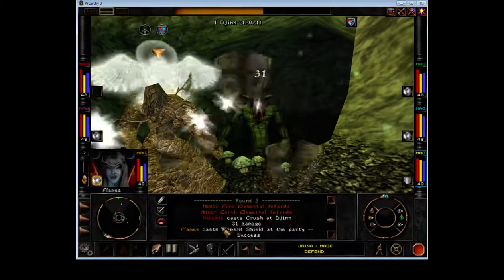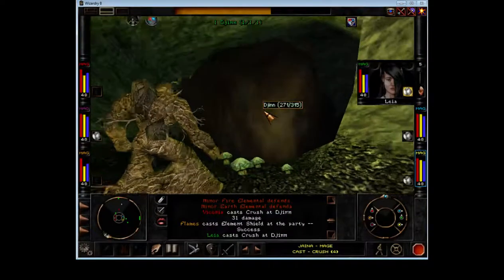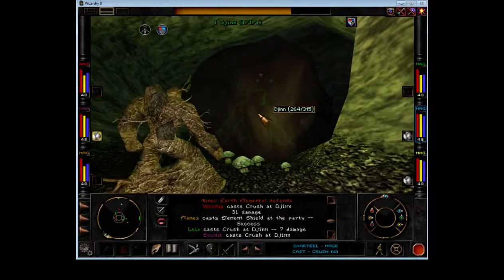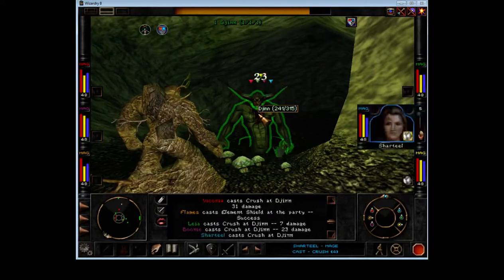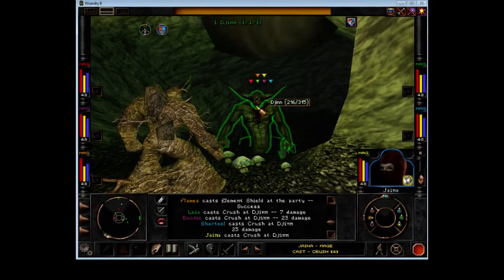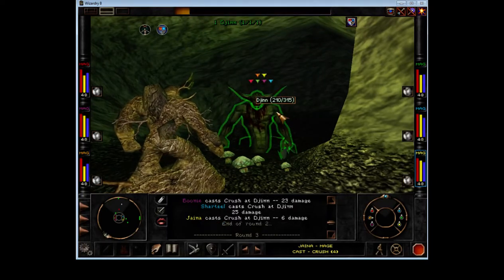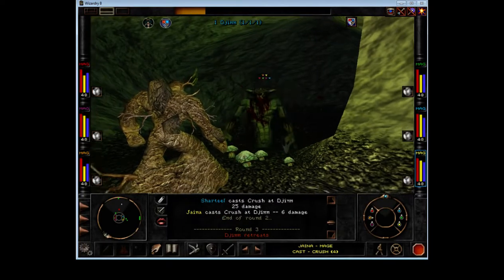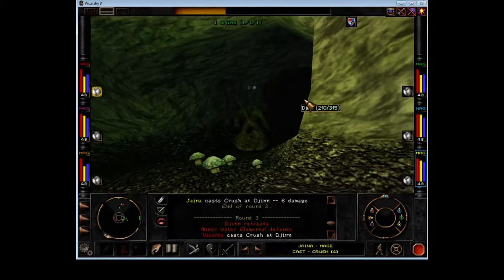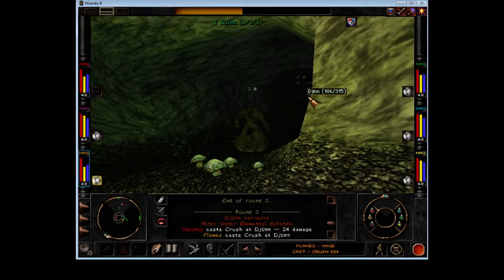I should probably elemental shield with someone. He's actually quite a strong caster. The damage is adding up — 7 damage. Nice. She's in retreat, there's no problem. As long as he gets blocked and stays with line of sight.